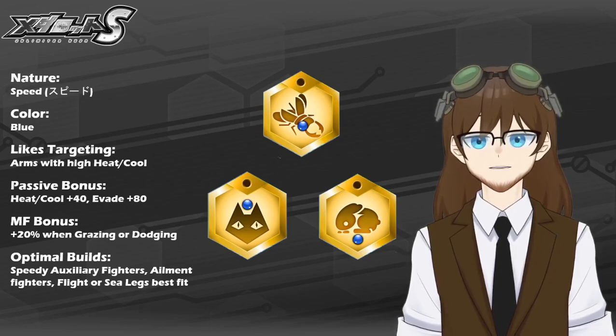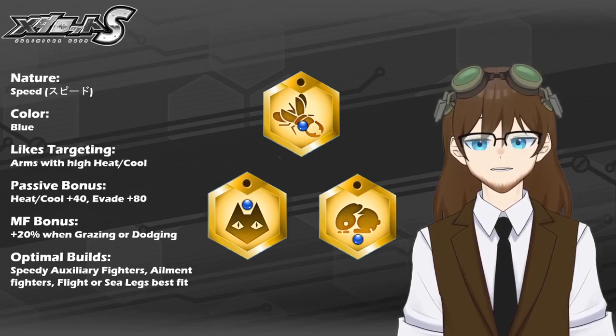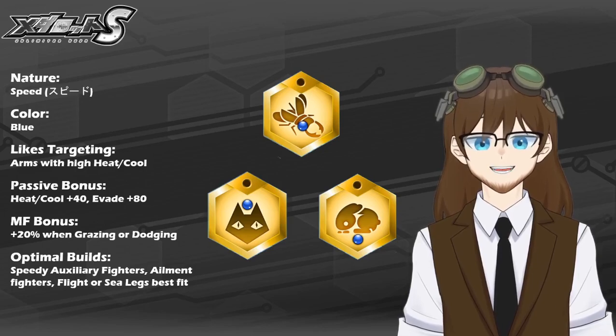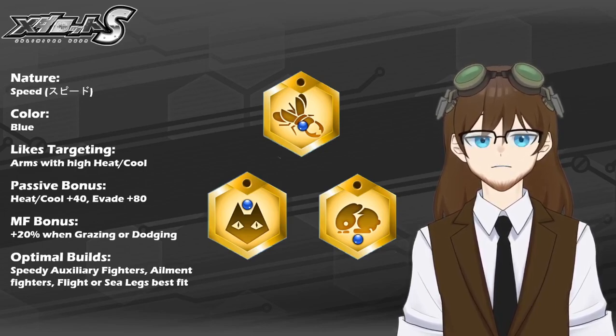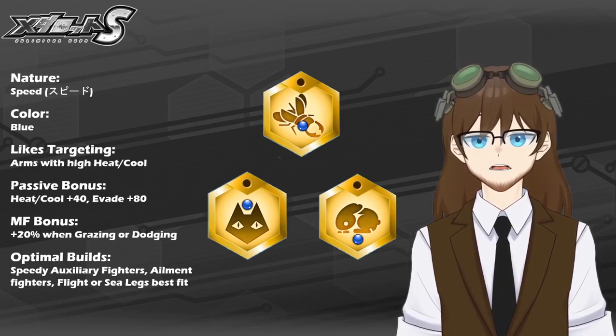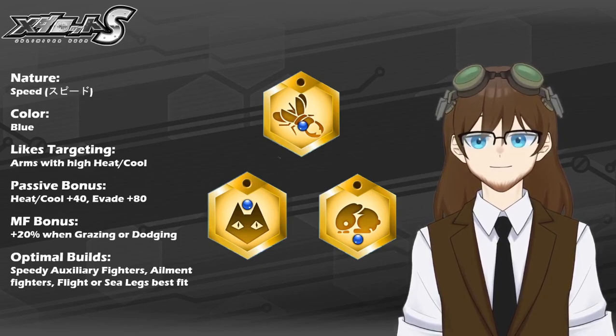The MetaForce bonus you can get with Speed Nature metals is 20% when grazing or dodging, which capitalizes on what I was saying about the best fit with Flight or Sea Legs. With that naturally high Evade, you are going to be grazing and dodging a lot if you do not have no Defender, no Evade on you. So definitely something to capitalize on, and very good for your overall backup or support fighter more than a dedicated one.